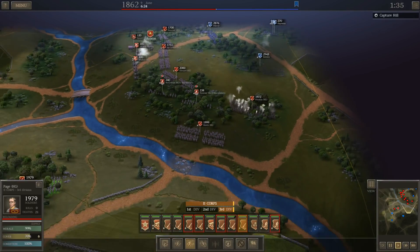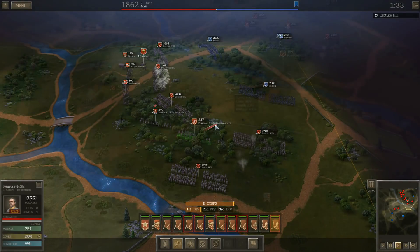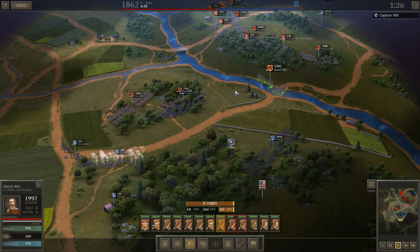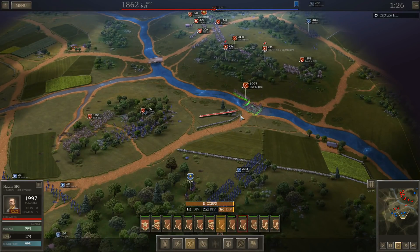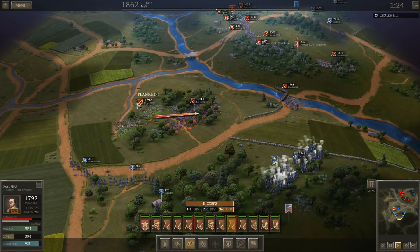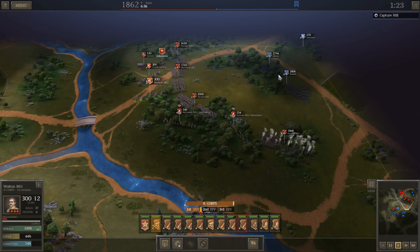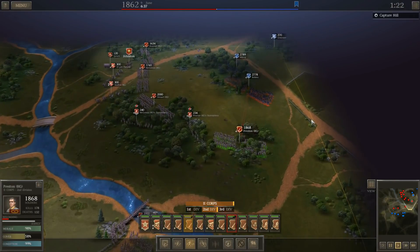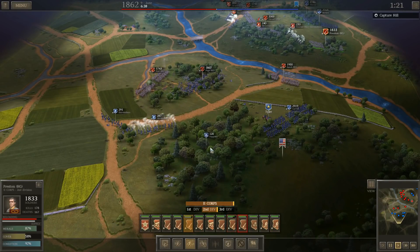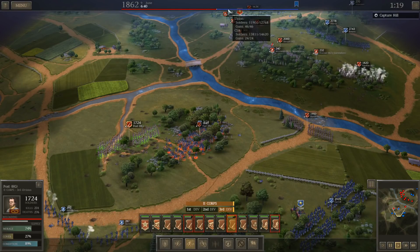With only an hour and a half to go I'm going to have to turn around and go take the objective. The AI is deciding the route of banzai charges into the middle of everything. I've got to be cautious though because he kept another brigade back, so I can't get too close. I've got this problem of everybody being flanked at the moment so I can't offer too much support. Very early in this stage: he's lost about 800 men and I've lost about 800, so it's fairly even.